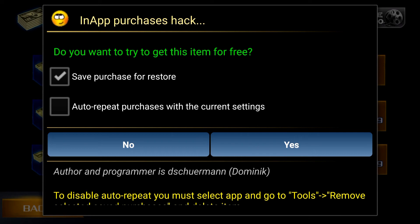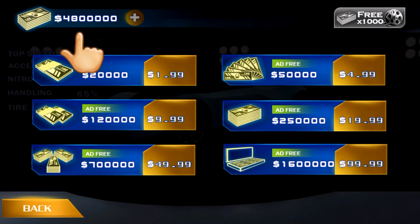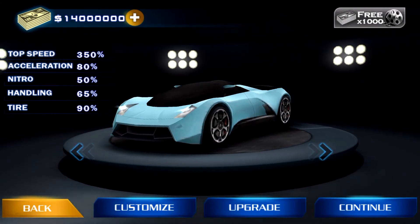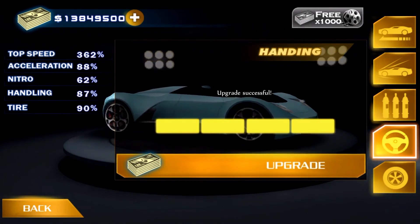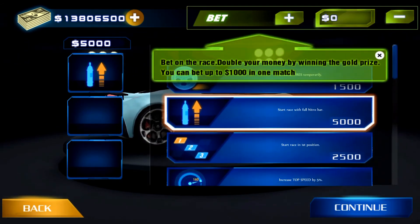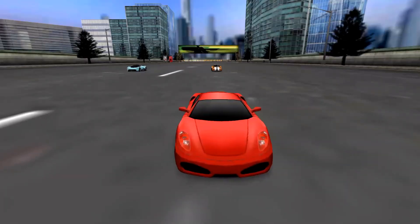Look carefully — you just have to tap 'Save Purchase' and 'Auto Repeat Purchase with the Google account' set. I'm gonna tap 'Yes,' and look at the amount I have now. You can just keep tapping and it just keeps going — there's a lot of money. We can upgrade, there's a lot of money. Anytime you want, just go back to the store and purchase for free.